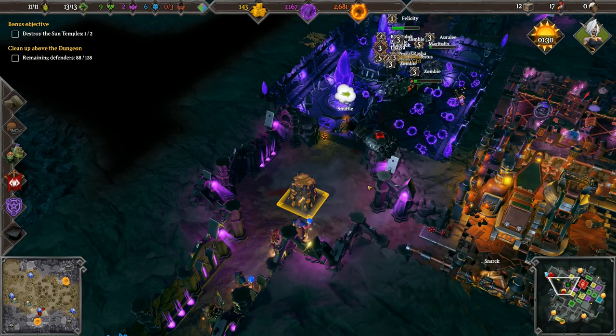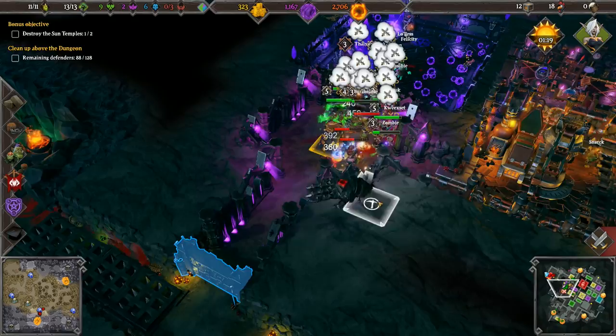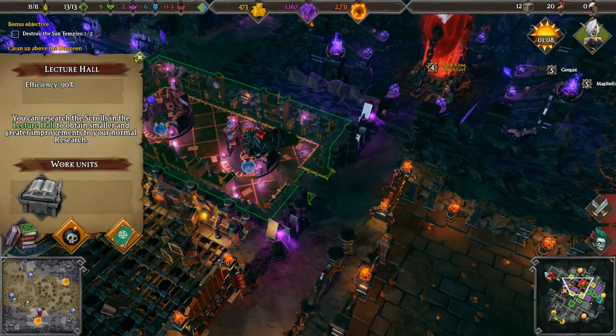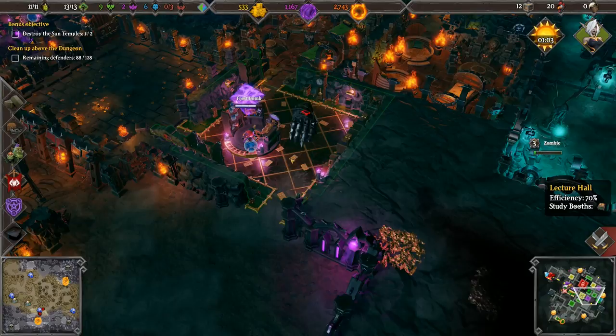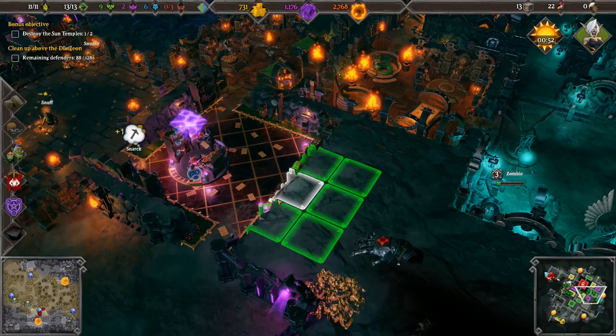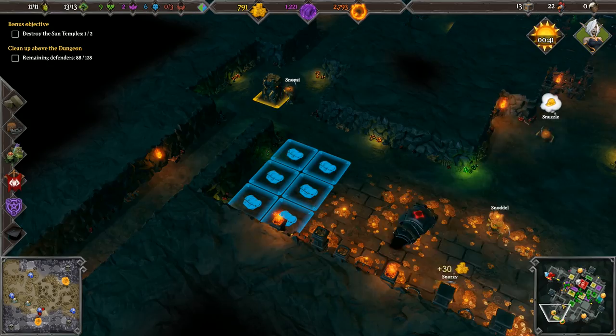Yep, even more enemies. Like I said, we need more traps in this area. Can we research the vault door? I think we're going to need yet another lecture hall. The lecture hall needs to be a multiple of 3x3 because that's how much the lectern takes - 3x3. Which means this room is not very optimal. Soon night will fall, we can make it a little bit better to give us enough space for one more lectern. Gold is coming along - let's expand the treasure a little bit.